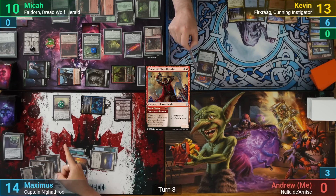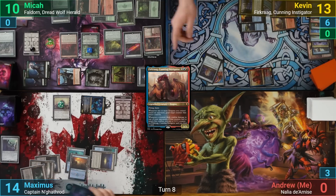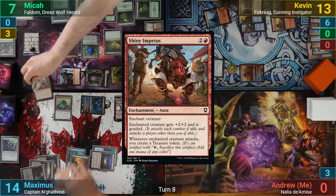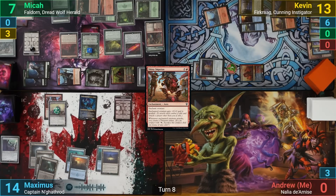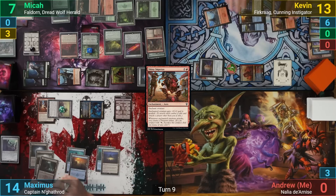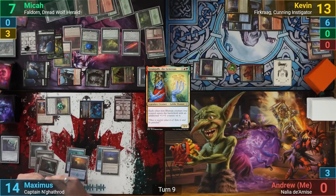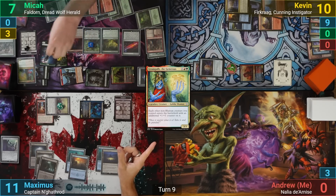Kevin untaps and draws, brings out Firkraag in his main phase, and goes to combat. He goes at Mika, goading Faldorn, and Mika takes 3 commander damage. This gets Kevin the initiative — he finds a basic to hand and plays it for turn. He then casts a Shiny Impetus onto the Nighthowler and passes to Maximus. Maximus draws and goes to combat. The Nighthowler has to go at Mika while Maximus's commander goes at Kevin. Kevin gets a treasure from the Impetus trigger, and before blocks, Mika flashes out Grumgully. He gets a Wolf token from Faldorn and a Beast token from the Bounty. Since Grumgully was in exile, he also deals 3 damage to Maximus's face with the Archaeologist trigger. Mika double blocks the Nighthowler and Kevin takes 3, milling 3.